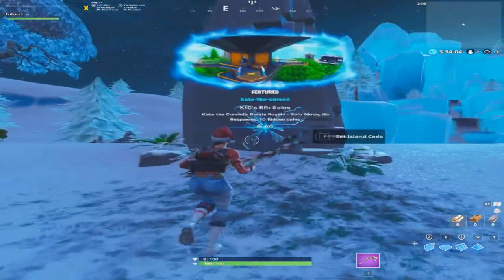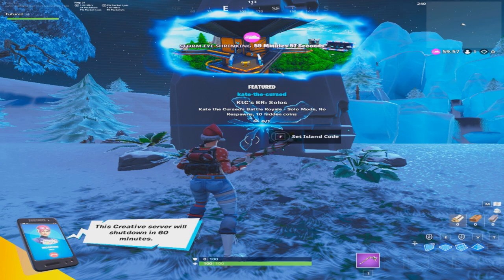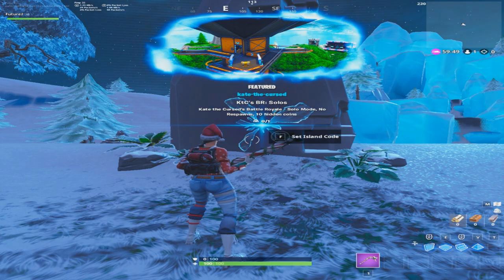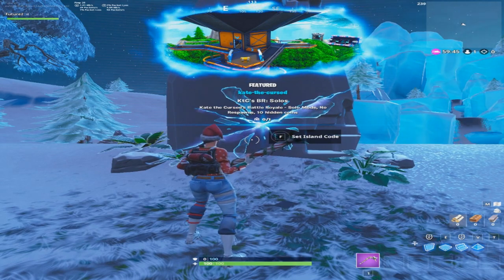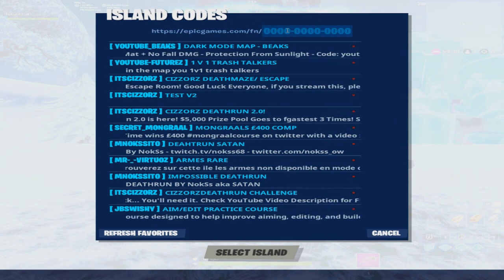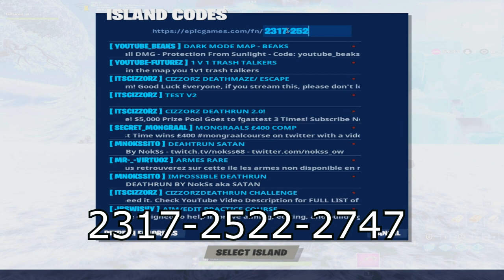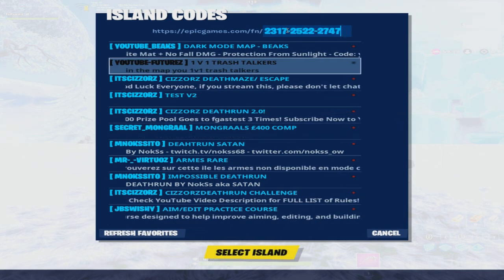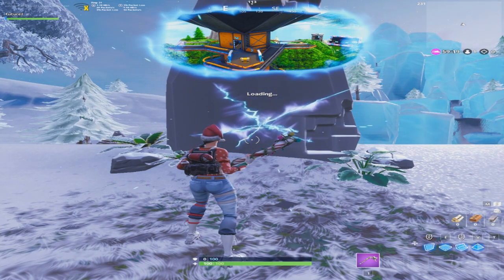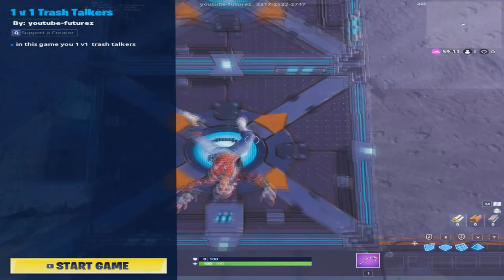Make sure you guys go to one of these little spots where you can put a code in. Go up to it and press F, X, or Square depending on what console you're on. If you're on PC, press E or F unless you've changed your keybinds. Xbox: X. PlayStation: Square, unless you've changed your keybinds. Press that and all of this will pop up. Go right here on the top and put in the code: 2317-2522-2747. Once you put that in, this will automatically pop up — click 'Select Island.'